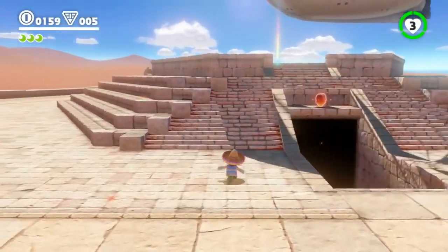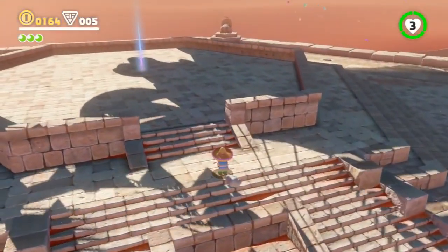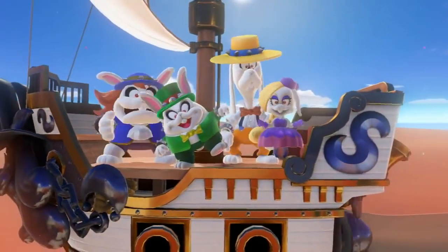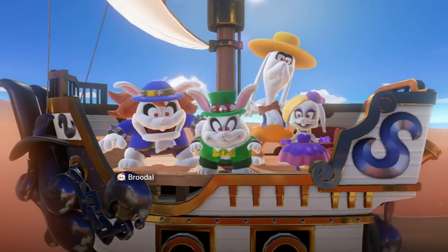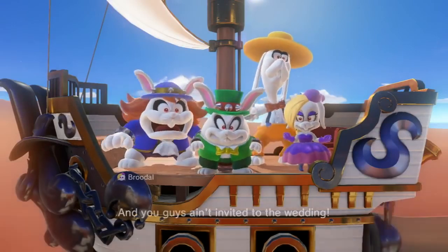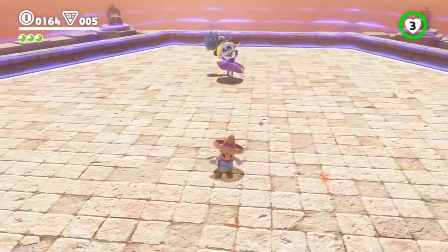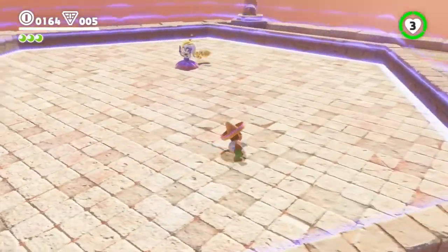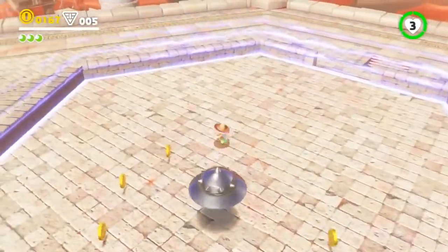Up here we're about to confront one of the Broodals. Folks may have seen them in the original teaser trailer. They are an evil wedding planning firm, and I'd love to hear from the developers about how they came to be. They've been employed by Bowser — they're in charge of making sure his wedding goes off without a hitch. They're very serious about their work — their work ethic is admirable.